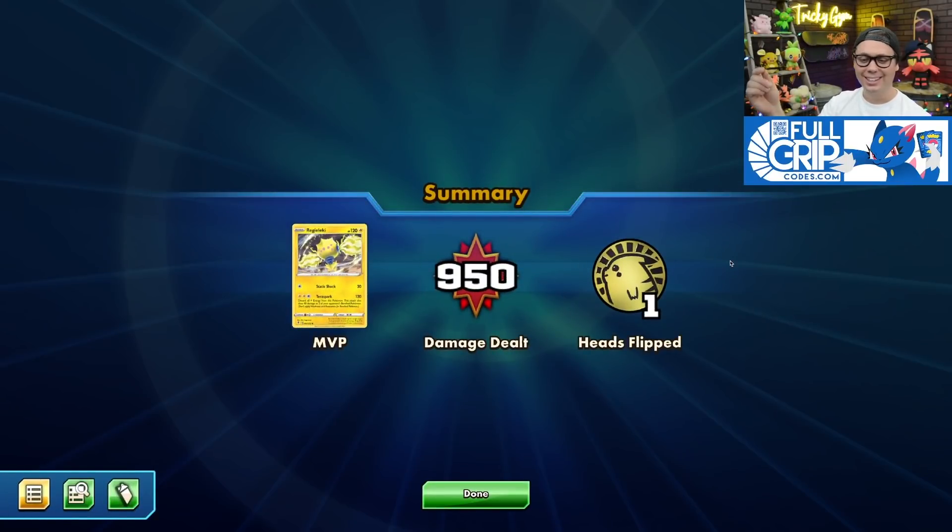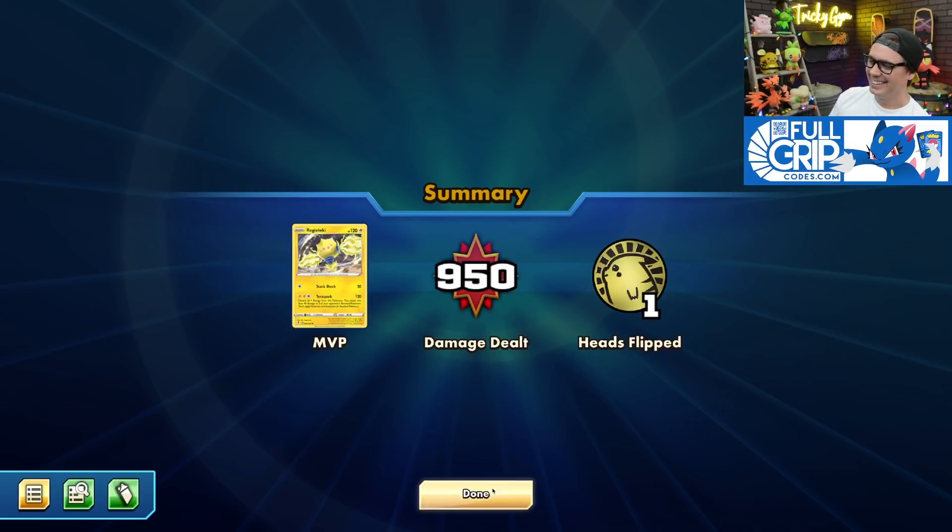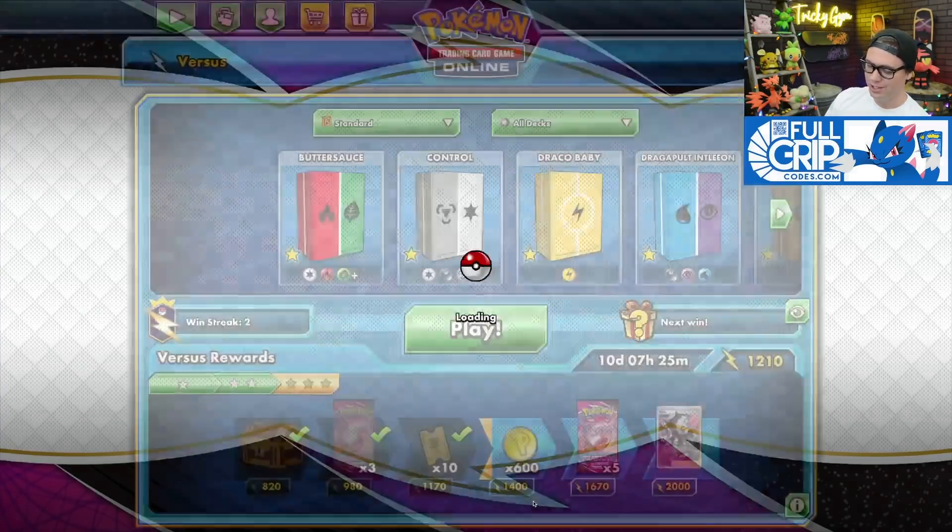You get punished for every little thing, and that makes the game so much more rewarding to play. Trevor realized if he just hadn't put that Slugma down... GG's, Trevor. And that's it for the Lightning Deck.